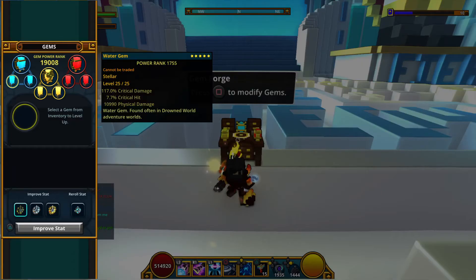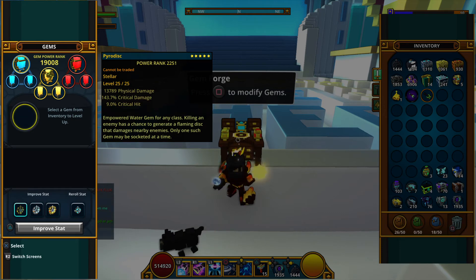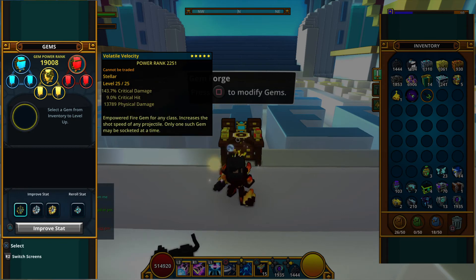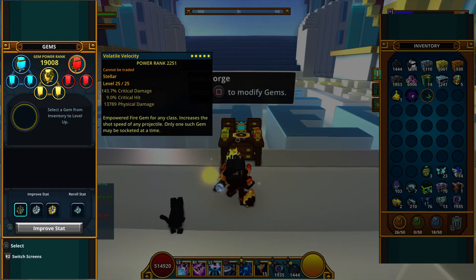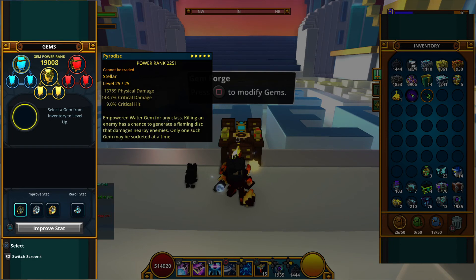As for the gems, I'm using Pyro Disc, the class gem, and Volatile Velocity. You want the Pyro Disc to be able to get the movement speed and the damage for killing skulls — you mainly want it for the movement speed though, it's super helpful for farming. Volatile Velocity also makes you shoot your Shuriken faster, so there's really nothing better than Volatile Velocity and Pyro Disc.